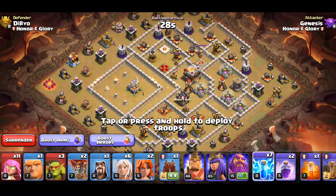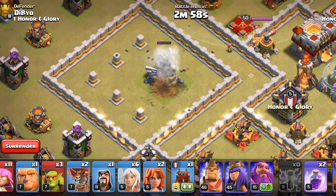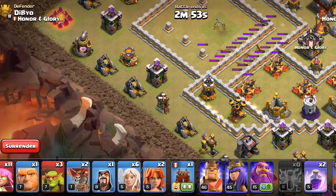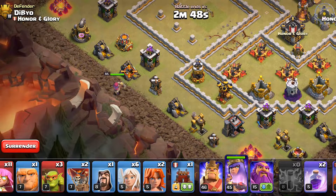Now let's begin our next strategy. This time we will zap out the Eagle Artillery and then break it completely with the earthquake spell, and get some extra damage on the X-Bow. On one side we will do our Queen charge, so we will deploy the Queen and one wizard to cut her path, then the healers and a Coco Loon.